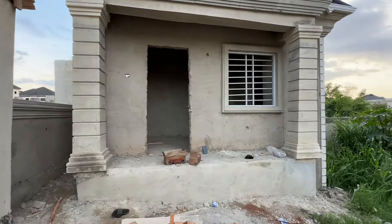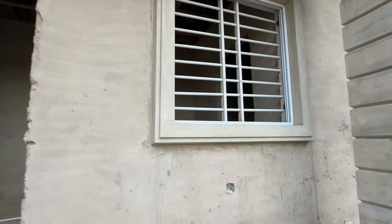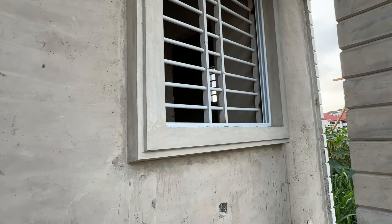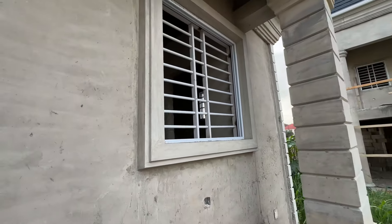We have a square pillar over here, then we have one window design over here. You can look at this modding, you can see the thickness of the window. Look at the thickness, and look at the whole windows.